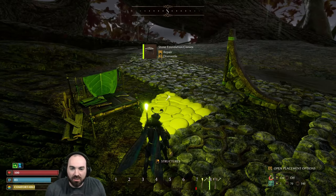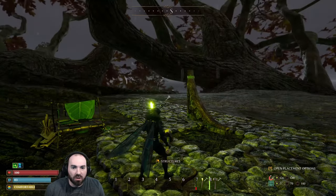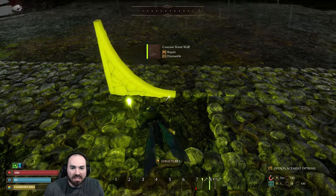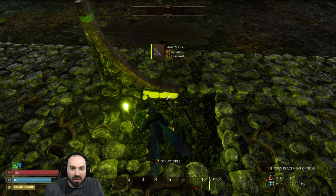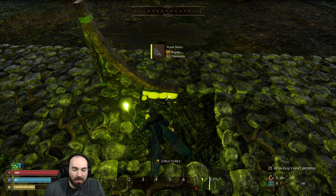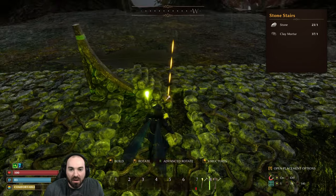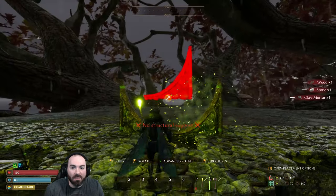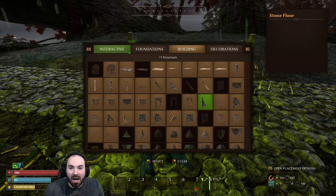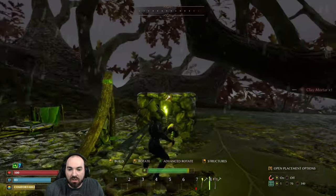We've got a preliminary layout to what I'm kind of wanting Rootholm to look like with this new build. So this is half of a foundation. The only way I could get this to snap was with the staircase, but we're going to take that away because we don't want that permanently there. This is going to be the entrance to our base, right here.